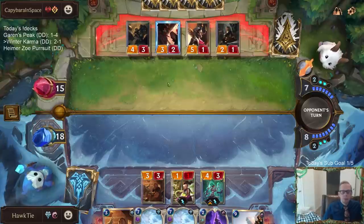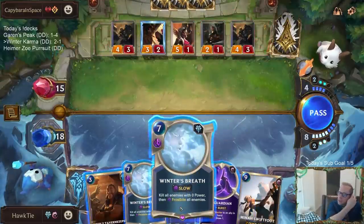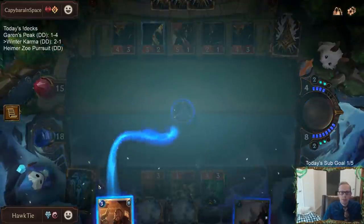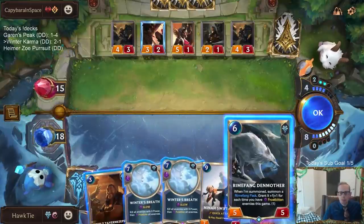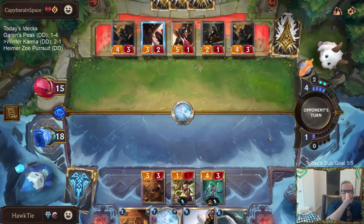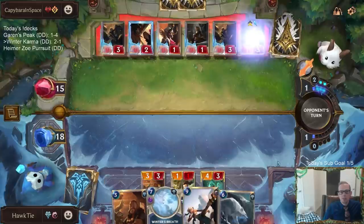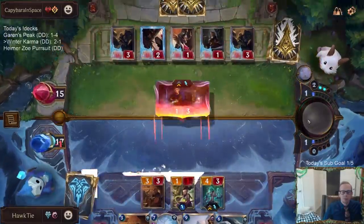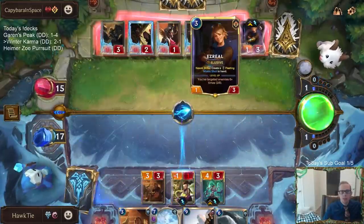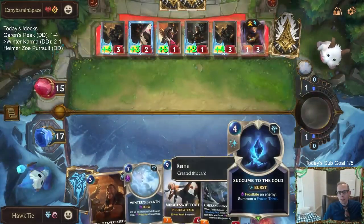They attack — I'm blocking, taking five. Now I could just Winter's Breath, or go Key Guardian plus Tavern Keeper. That makes me want to Winter's Breath, then play Den Mother next round to slow them down. There's the other Ezreal we knew about. I wanted that Draggling. Anivia can come back.